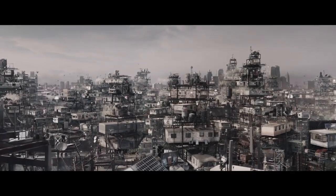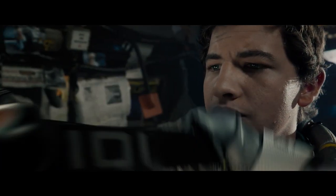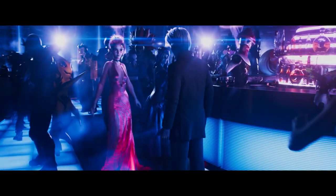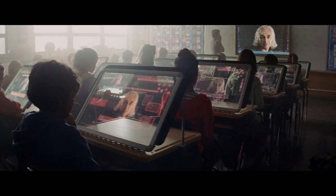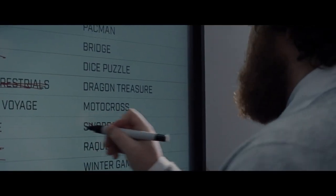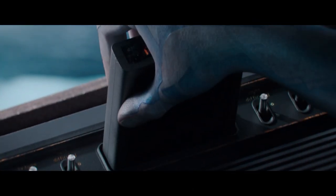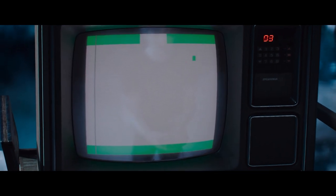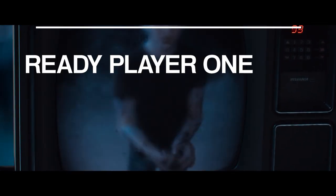Ready Player One takes place in a dystopian future where people cope with the miserable state of their reality by escaping into a virtual one — a scenario I can't relate to at all. Their destination of choice is a simulation called the Oasis, a gaming paradise created by James Halliday. Halliday posthumously reveals that he's hidden a game within his game, an easter egg hunt of sorts, and the prize is ownership of the Oasis. The final easter egg involves finding the first easter egg in a video game, leading the protagonist on a hunt inside Atari Adventure. Except it wasn't the first easter egg in a video game. Ready Player One was wrong.